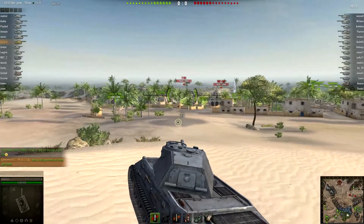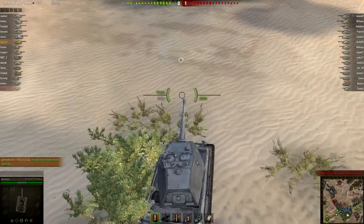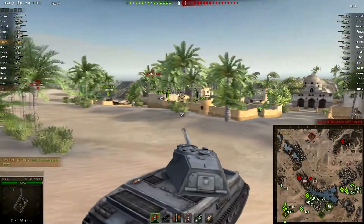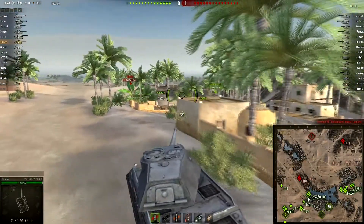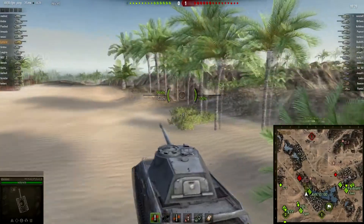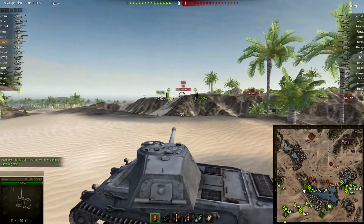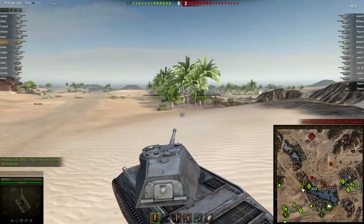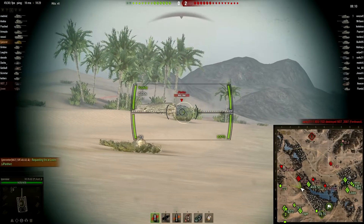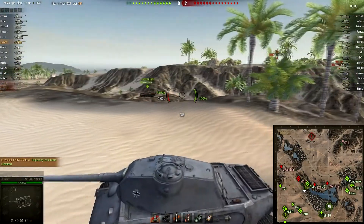I think he got a T69 not using gold shells. Let's increase the map. So he's going into the city — quite an interesting choice. They have a very strong presence on this side, but then again their base will be completely open. Well, not completely open — they have 5 guys over there and I think that's not enough. The E1 has the T69's gun — okay, I understand now, it makes sense. He amazingly bounces a shot, probably on the upper plate — only place that can bounce on this tank honestly.